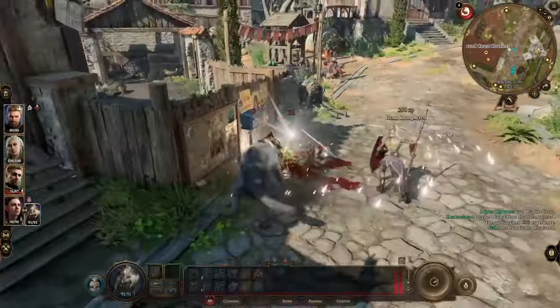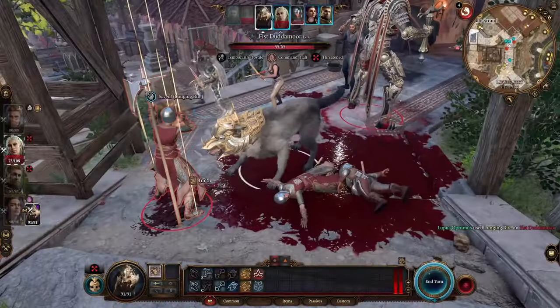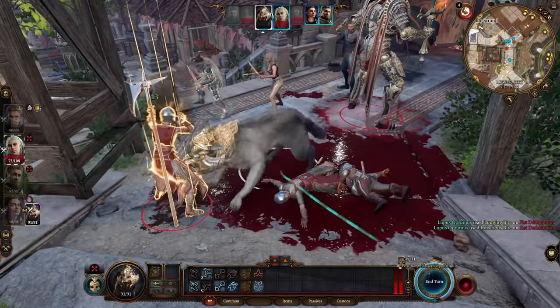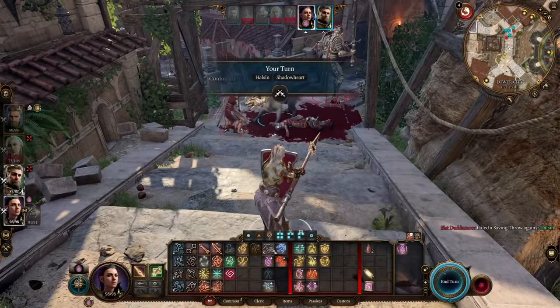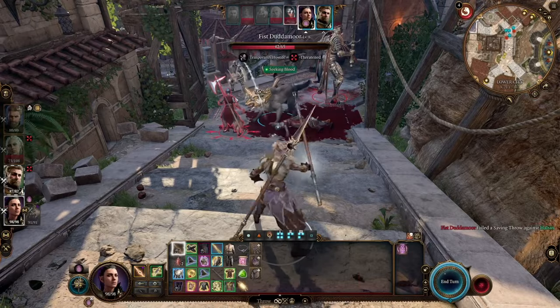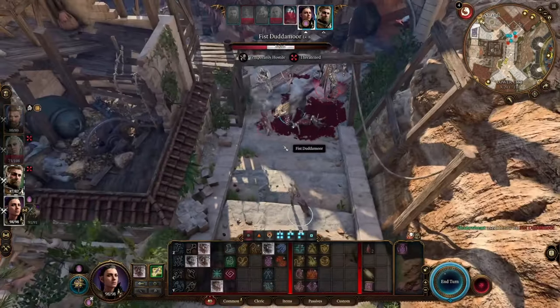You're going to be seeing 90–95% hit chance constantly. Our damage is going to explode with our high Strength score. We're also going to be stacking a bunch of additional elemental damage — additional fire, as well as an additional d4 and d6 of piercing damage.